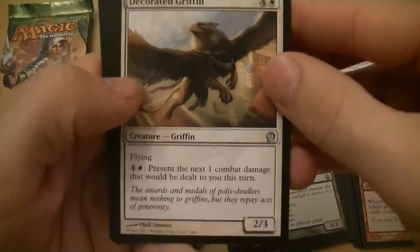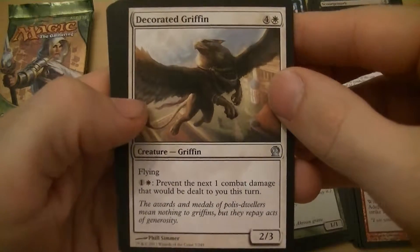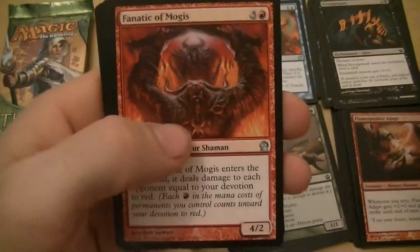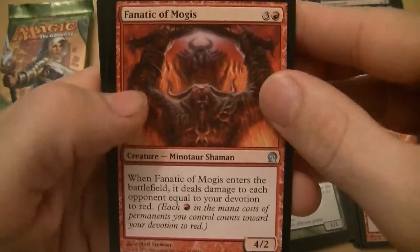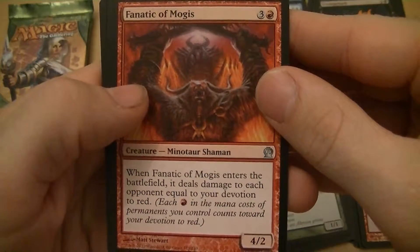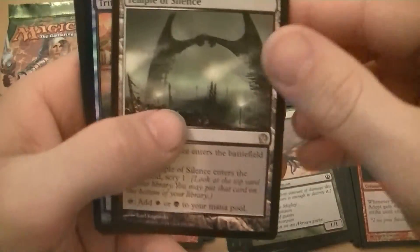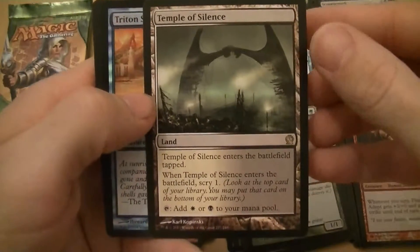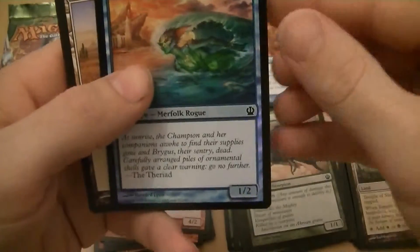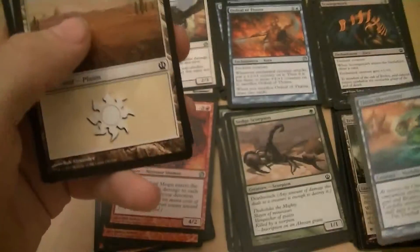Decorated Griffin — five mana for a 2/3 with flying, prevents the next one damage that would be dealt to you in combat — always good to save you late game. Fanatic of Mogis — when it enters the battlefield, it deals damage to each opponent equal to your devotion to red. Temple of Silence — the white and black land. And a foil Triton Shorethief — one mana for a 1/2.